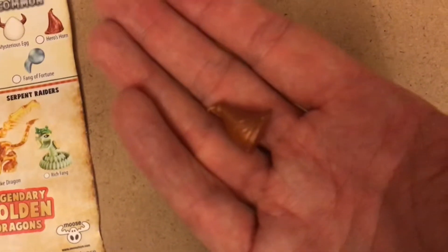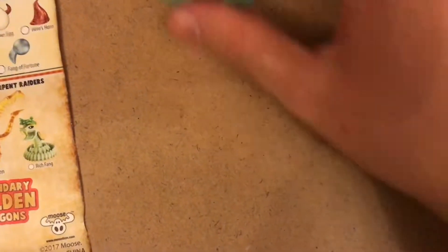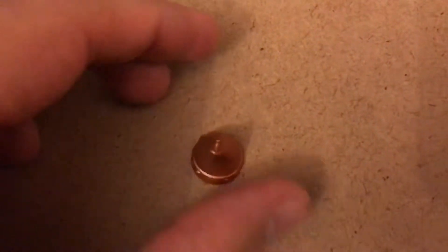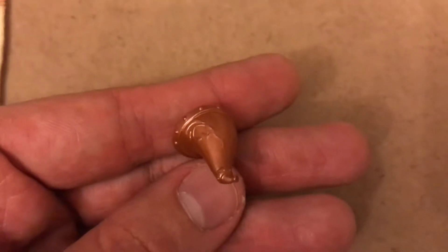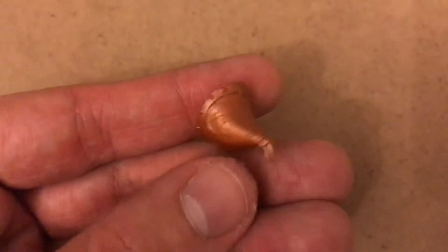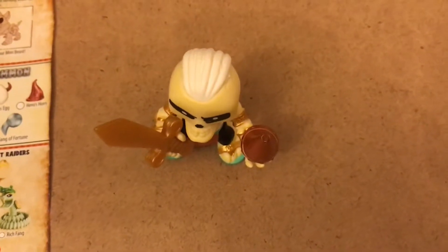Let's get the camera to focus on that — there you go. You can see there's the Hero's Horn, some nice details on it. He can be standing up and you can place that in his hand like so. That was the hunter we got.